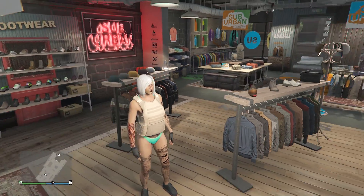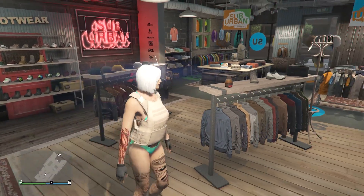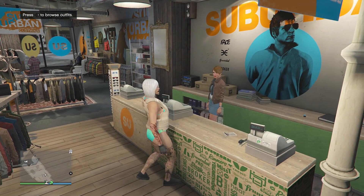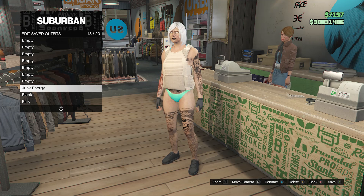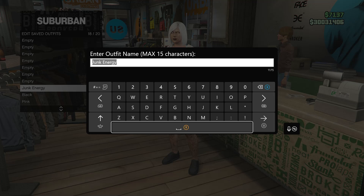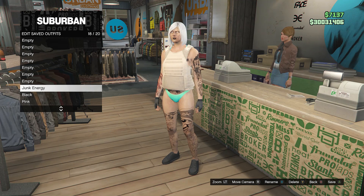If your character has any head accessories or a parachute, go ahead and take those off. This is what your outfit should look like. Once your outfit looks like this, walk up to the front counter and hit edit saved outfits. If you are doing the heist apartment merge, you can save the outfit on whichever slot you want. But if you are doing the It's a G Thing job — I will leave a link in the description so you guys can bookmark it.